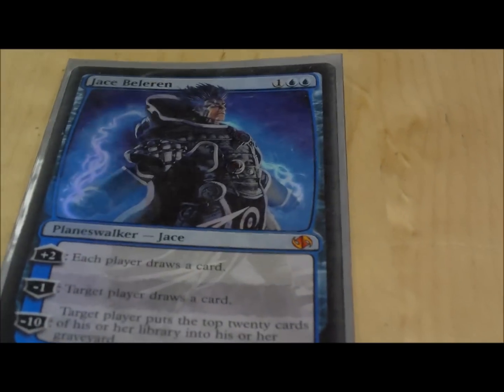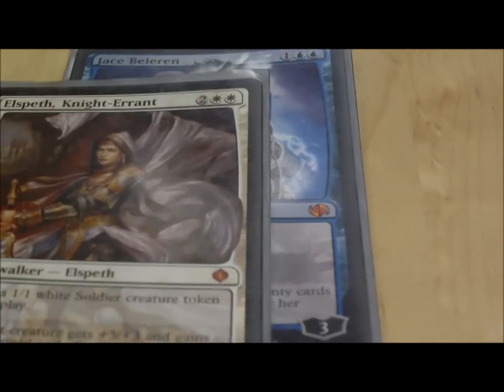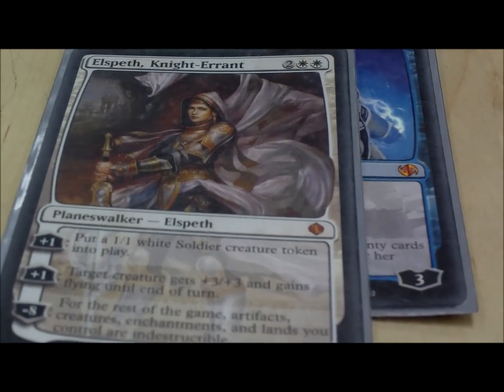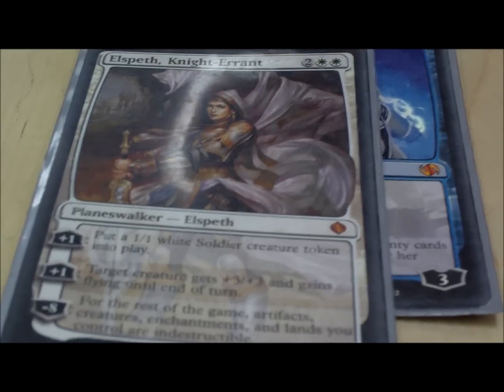Breath of Life returns target creature from your graveyard to play — it's pretty amazing. I've got two Planeswalkers: Jace Beleren is good for card draw and also good for politics — if you don't want people to kill you, just tell them you're giving them cards. And of course Elspeth — amazing. Gives your creatures flying, beats people, gives you blockers, and of course makes everything you have indestructible, which is key.